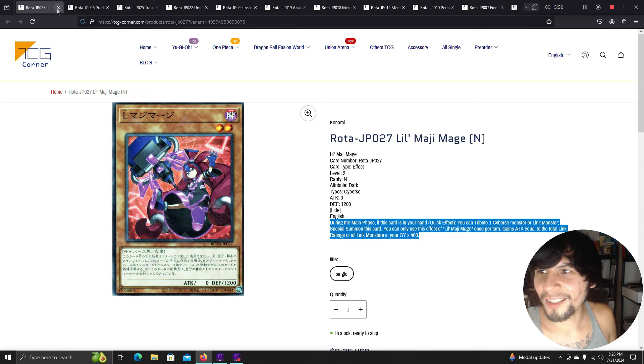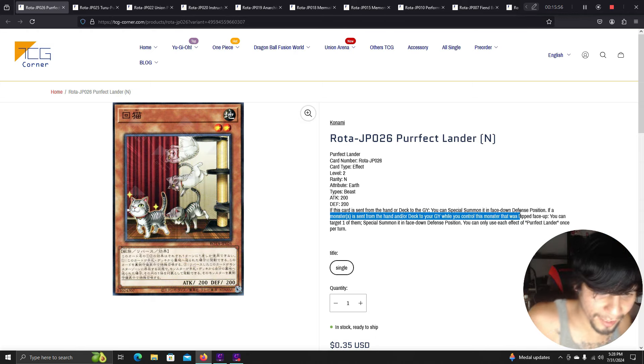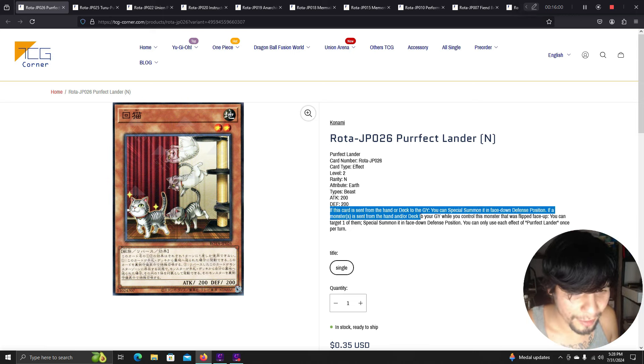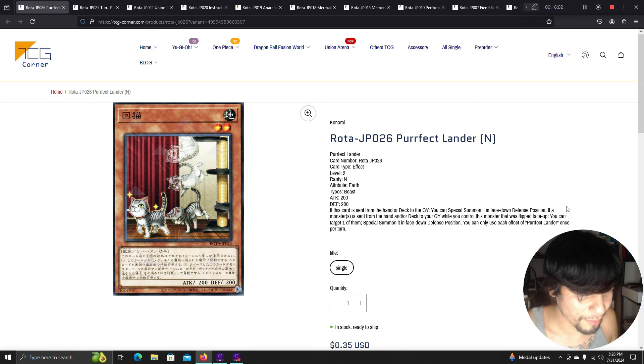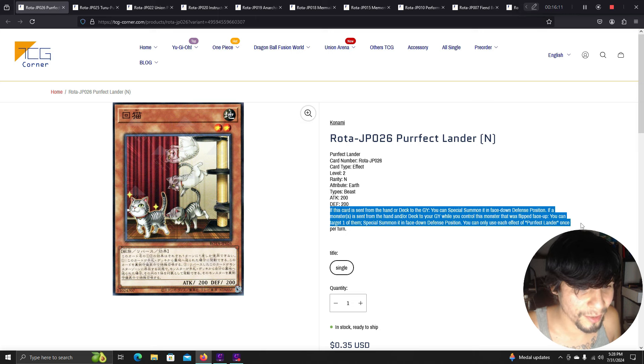Perfect Lander — looks like a Live Twin card. If this card is sent from your hand or deck to the graveyard, you can special summon it face-down in defense position. If a monster is sent from the hand or deck to the graveyard while you control this monster face-up, you can target one of them and special summon it face-down defense.